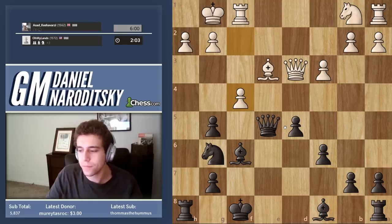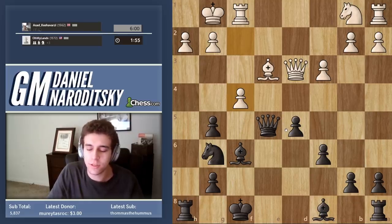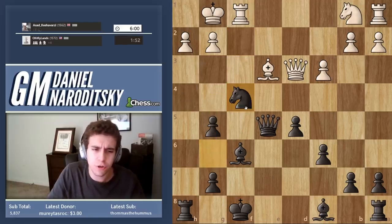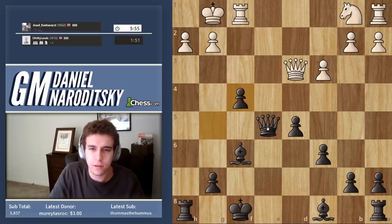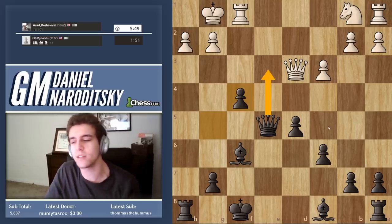F4. What should we take with? It seems more natural and simple to take with a knight — just to force another trade, perhaps get rid of his bishop. This is totally winning. We're up a piece. We have this square for our queen in case we want to trade queens.